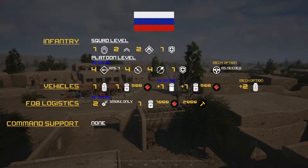If mech option is chosen, they have an additional two BTR-80s. For FOB and logistics, if infantry option is chosen they get two mortars smoke only, one logitruck with 1000 ammo and 1000 build. If infantry option is chosen, one additional transport truck, one logitruck 500 ammo only, and additional mortar vehicles. No support.